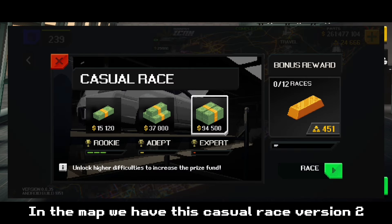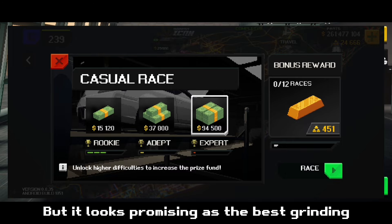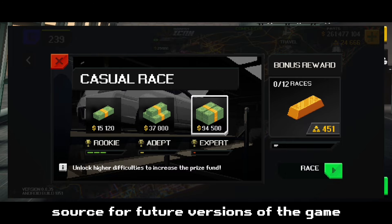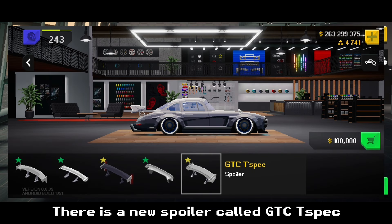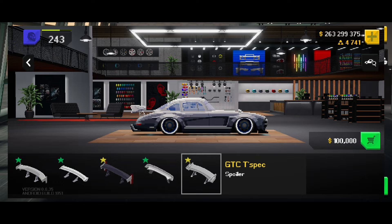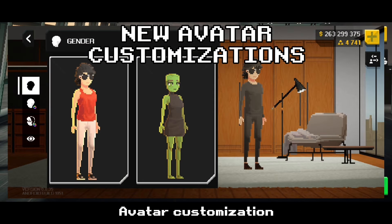In the map we have this Casual Race version 2, which is totally bugged, but it looks promising as the best farming source for future versions of the game. There is a new spoiler called GTCT Spec — it is big. And I almost forgot about the new avatar customizations.